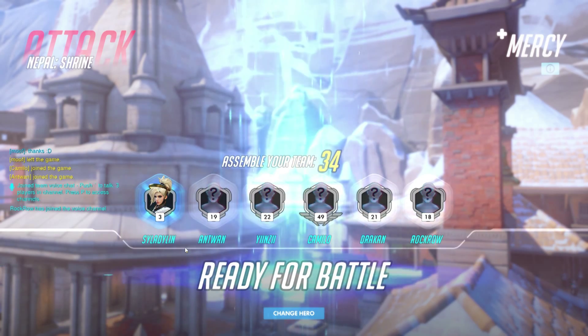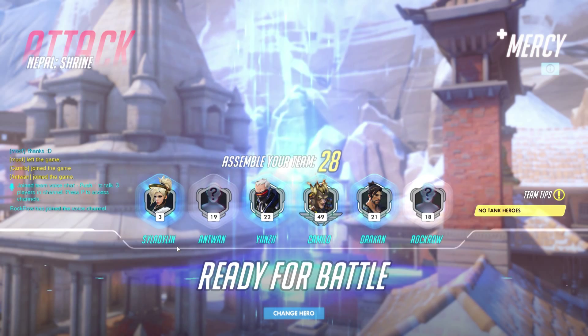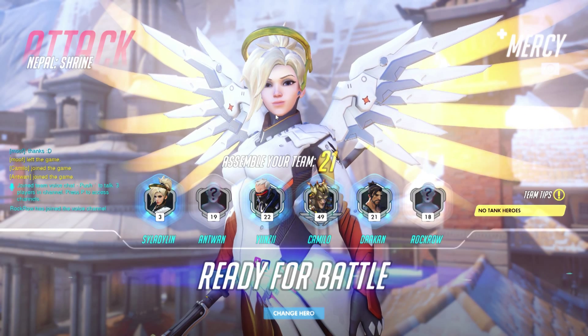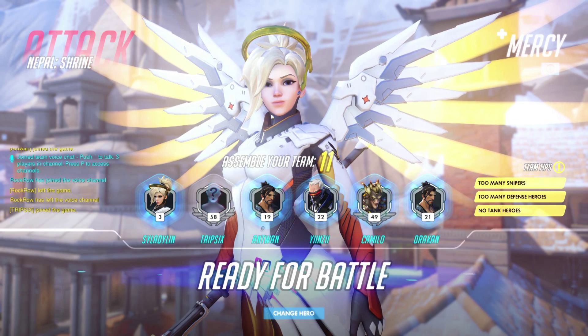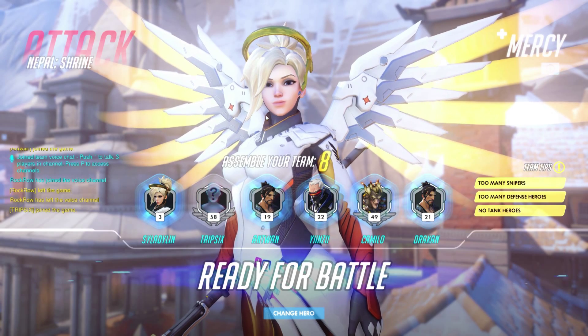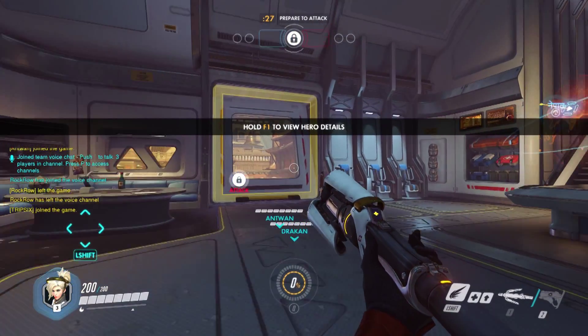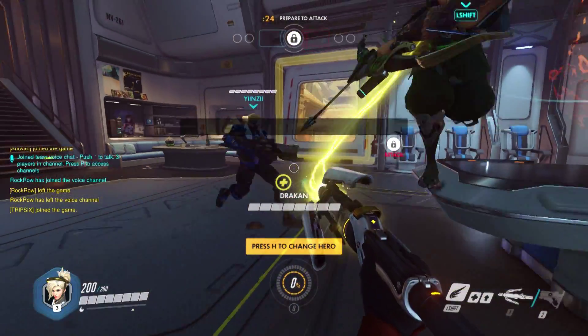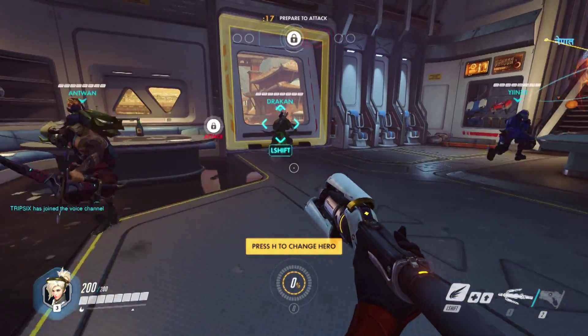I'm going to go into this as Mercy. We lost our top DPS and we don't have any tank heroes either, but there are no other supports so I think by picking Mercy I'll be in good shape. Someone else will pick a tank. The team comp tips they give you — you don't have to follow the composition. It helps generally if you do, but you don't have to have a tank, you don't have to have a healer. These things do make elements of matches easier, but they're not strictly essential.